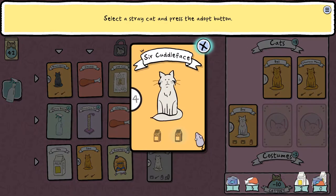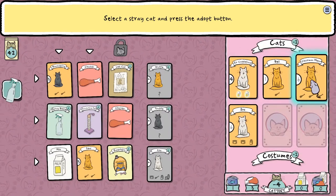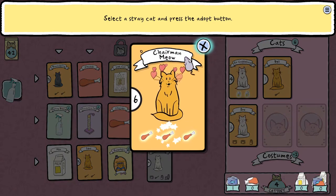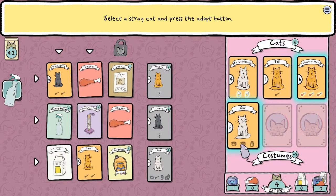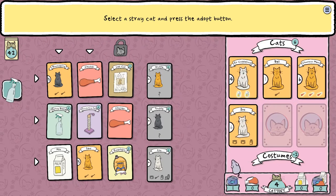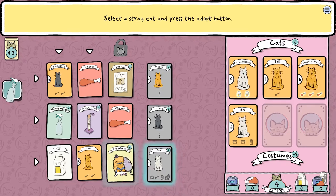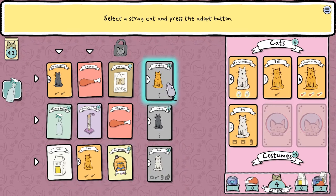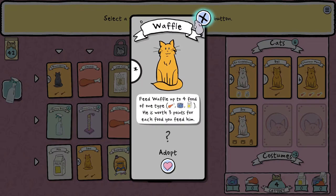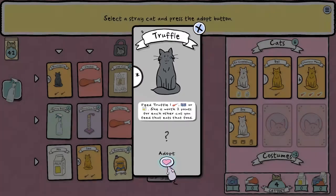I also need to be feeding my cats here. Feed Sir Cuddleface — we can feed Chairman Yao, we've got enough chicken. Do not have enough to feed these others — we need to get some more food. I wasn't given much of a choice about what I was gonna do here. I think I'm gonna go with Truffle actually. Adopt Truffle.